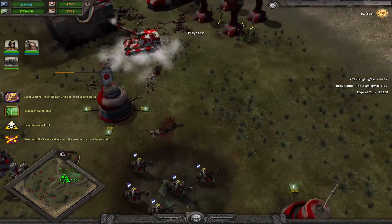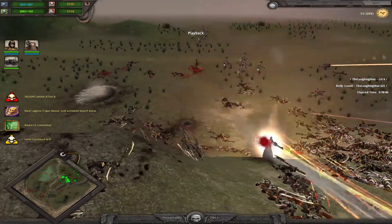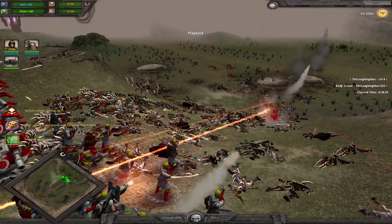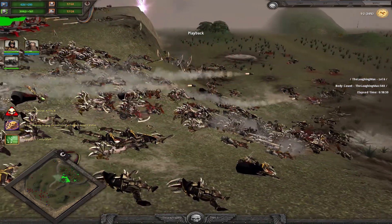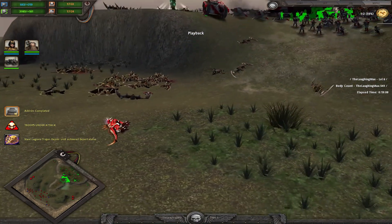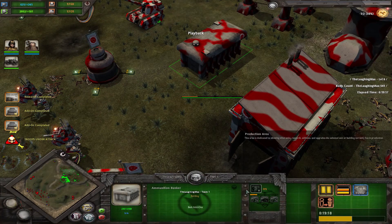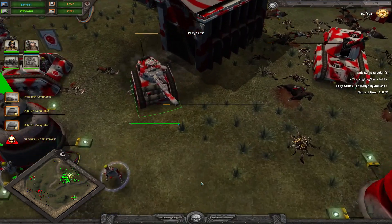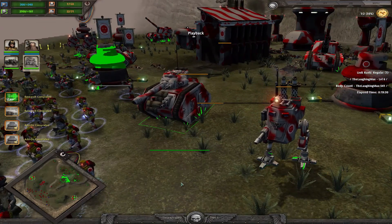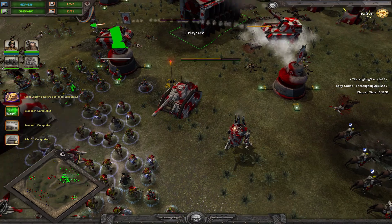Getting a lot more upgrades for stormtroopers, infantry, and everything. Should get to tier four soon. More bodies piling up — I guess these Dark Eldar just like being shot to pieces. Getting the squad cap increases, and it's going to get quite ridiculous. The Vanquisher Leman Russ is the hero tank for Steel Legion, available at tier 2.5 — you need tier two and the tank bunker for it.